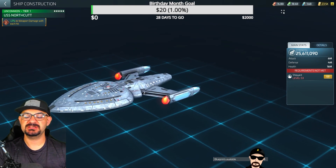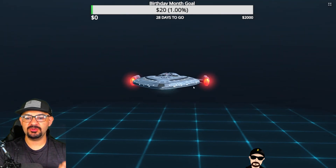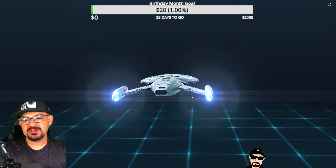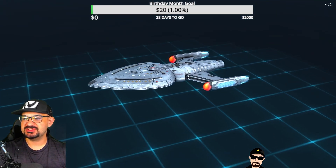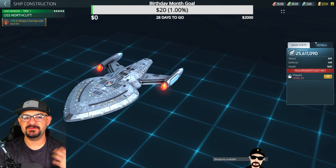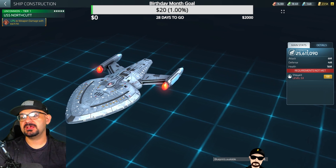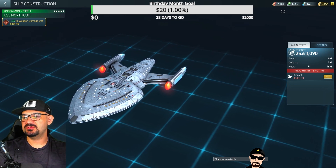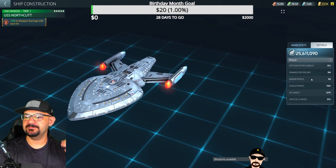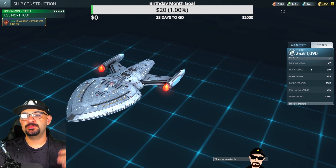The Northcut is an Ops 53 ship, so you'll need to be level 53 to get it. It almost looks like an arrow — almost like a version of Voyager. It is an interceptor, which is an awesome ship type. It starts at 25 million for me, but once you hit Ops 53 it could be 30 or 40 million off the gate. It is a monster — attack starts at 6 million, defense is 4 million, health is 16 million, and base warp range is 290.